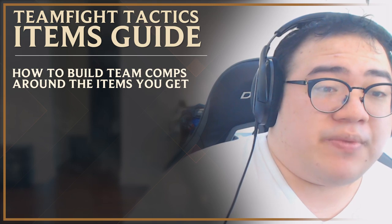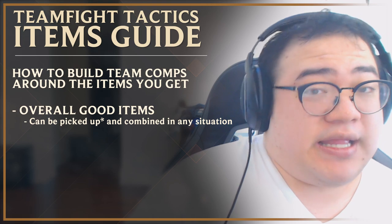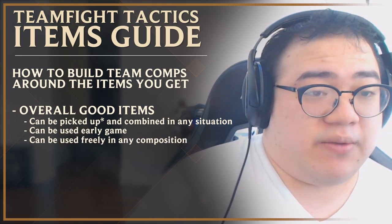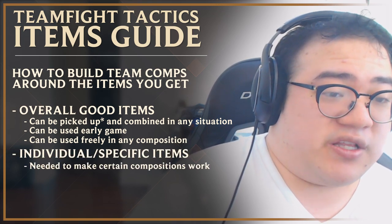To break down this video, I'm going to be covering the overall good items — the items that can be bought and combined instantly, used early game and be flexible in almost every comp in the game. And then I'm going to talk about individual items that you're going to want for the five main archetypes in the game.